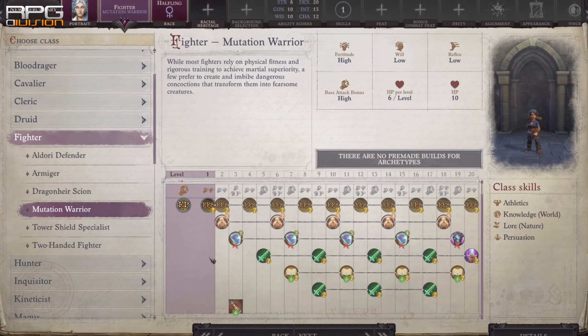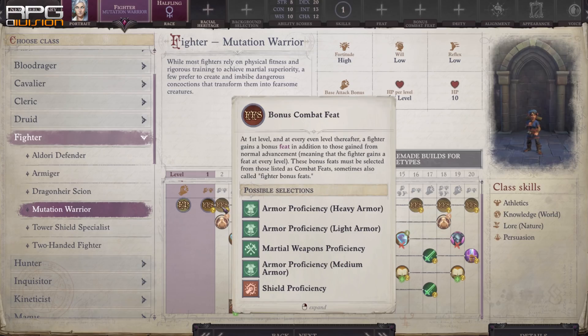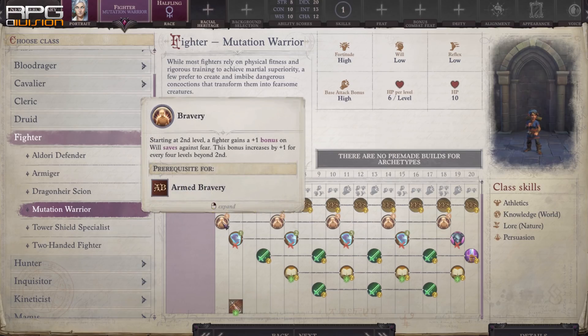Fighter Mutation Warrior at 5 levels — or even just 3 — is a great addition to most martial classes. Bonus feats, Mutagen at level 3, and Weapon Training at level 5 are straight-up fantastic.